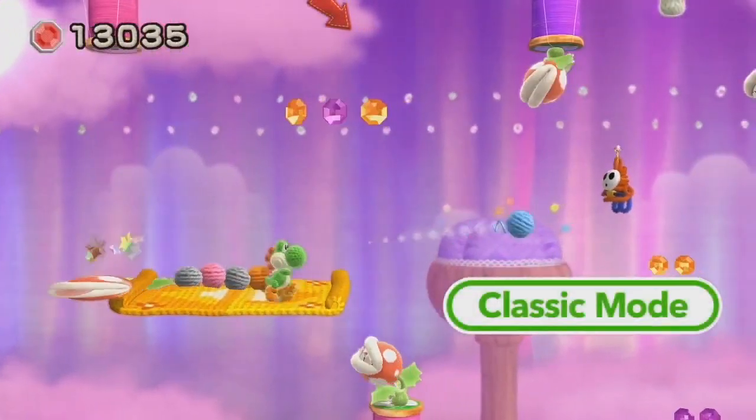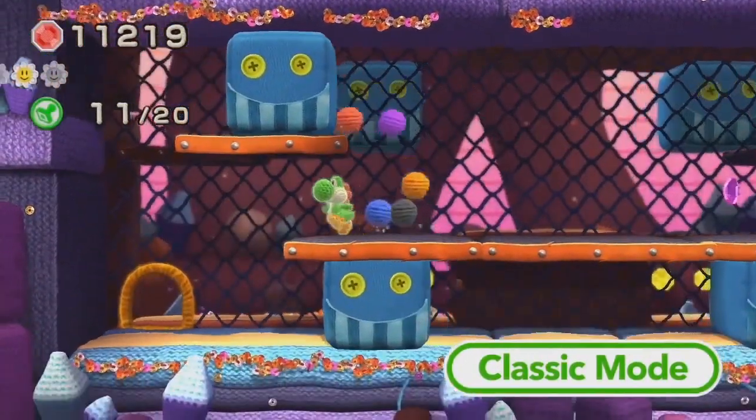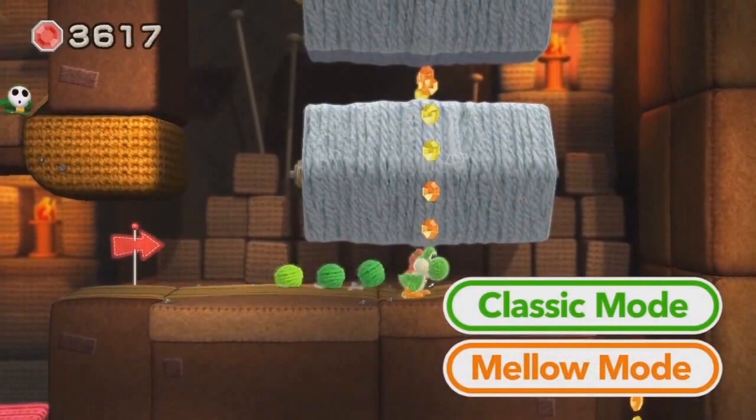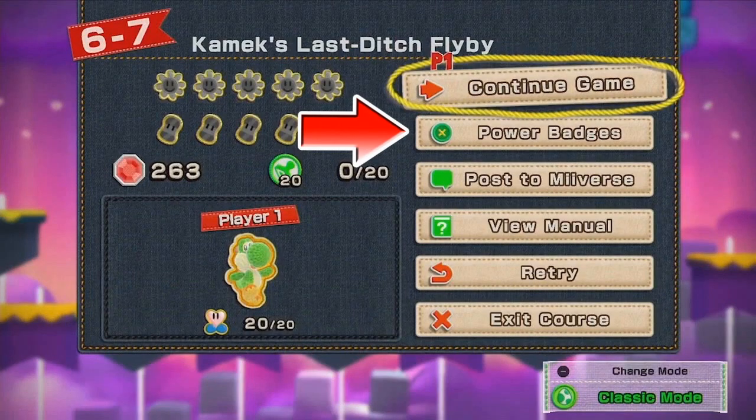We thought we'd figure out the order of the levels from the bead counts, but the more we looked the more we realized it was impossible. The cave level has the bead counter at 12,000 while the windmill section shows over 16,000 — a lot of beads for what looks to be very early in the game, especially since that scene shows Yoshi collecting a stamp icon for the first time. So we suspect Yoshi built his bead counter up by replaying other levels. The bead counter varies wildly depending on the level. And thanks to the pause menu, Yoshi only has 263 beads at Stage 6-7, which is incredibly low for the penultimate level — maybe because they've already been spent.